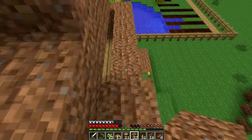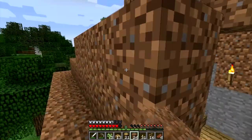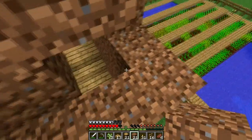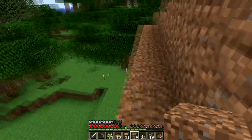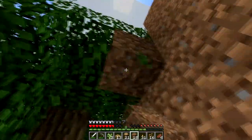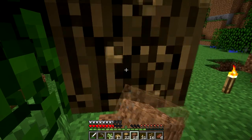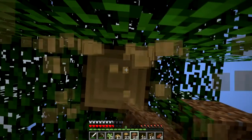We'll also get into that tree so it doesn't cause too much issue. And then that way this can - I should really stop falling down. So let's get rid of this tree. The best way of doing that is obviously to harvest it out.